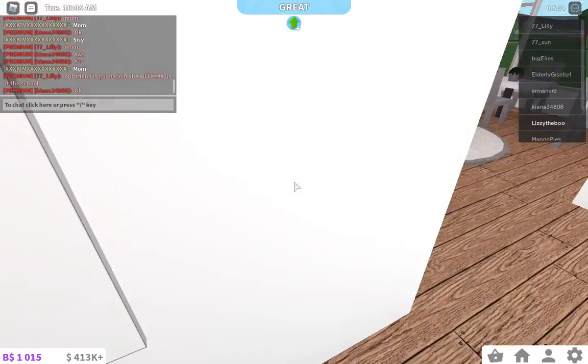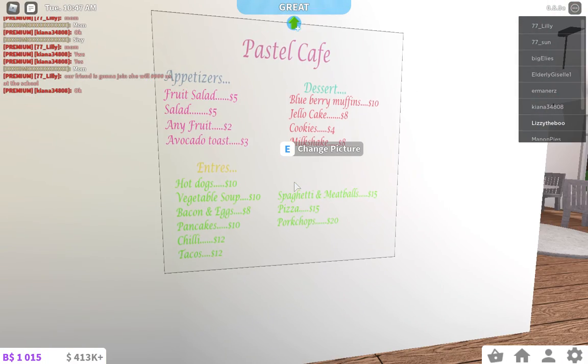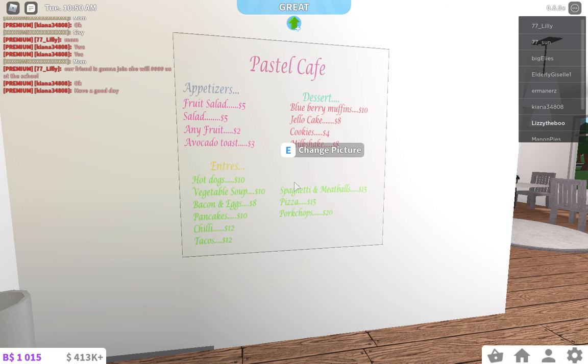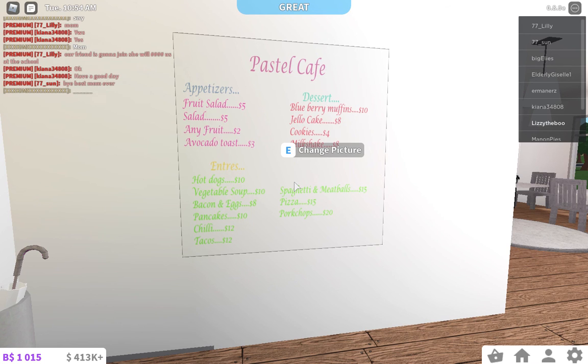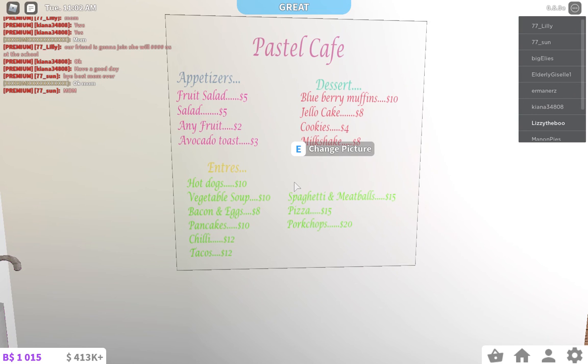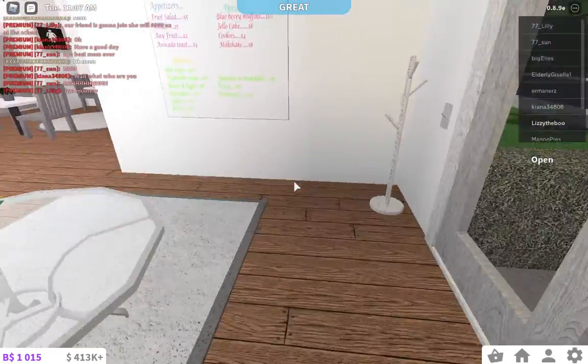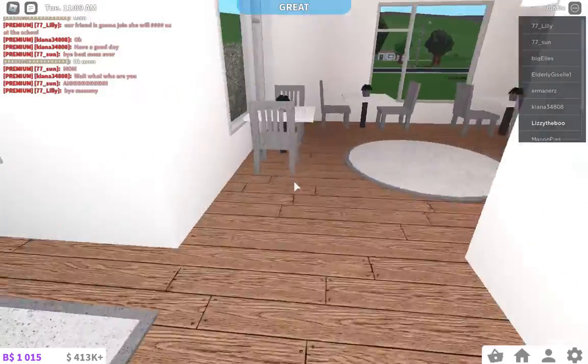Here's the menu. For appetizers we have a fruit salad, salad, any fruit, and avocado toast. For the main entrées we have hot dogs, vegetable soup, bacon and eggs, pancakes, chili, and tacos. We also have spaghetti, meatballs, pizza, and pork chops. For desserts we have blueberry muffins, jello, cake, cookies, and a milkshake. I put a table here because it was super empty.